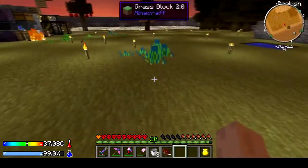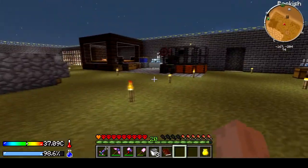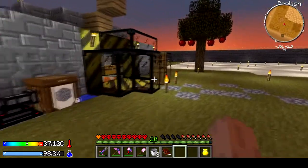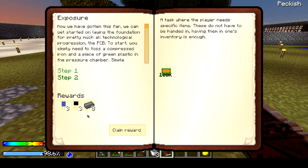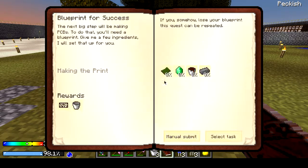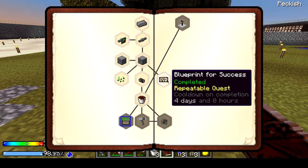We don't want to walk into the etching acid because it'll end up poisoning us. No squids yet either. Now while we're waiting, we do have a quest to claim here — etching acid. I thought we already did this. It's actually a repeatable quest.